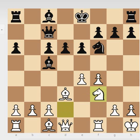Black played d6, and Stein played his knight to the natural square f3. White has a slight advantage and his position is a little bit easier to play. Black here plays the right move — e5 — to get something going in the center, to open up lines, develop pieces, and create space.